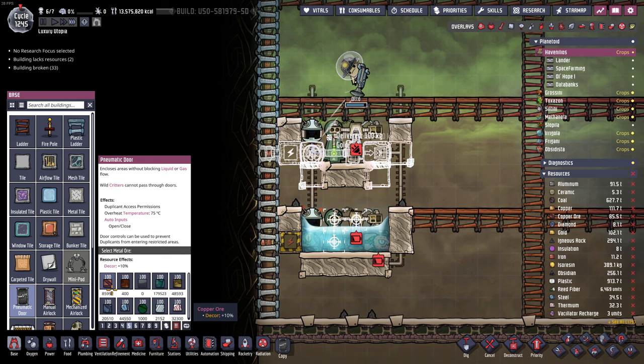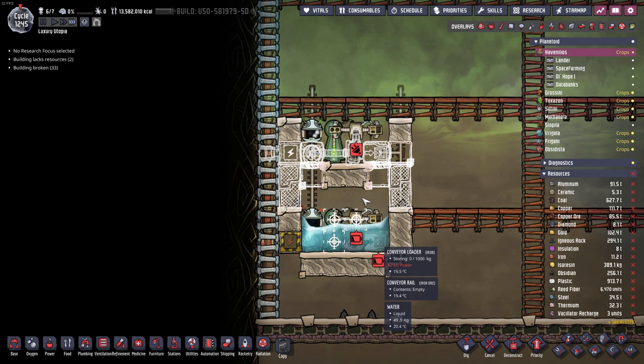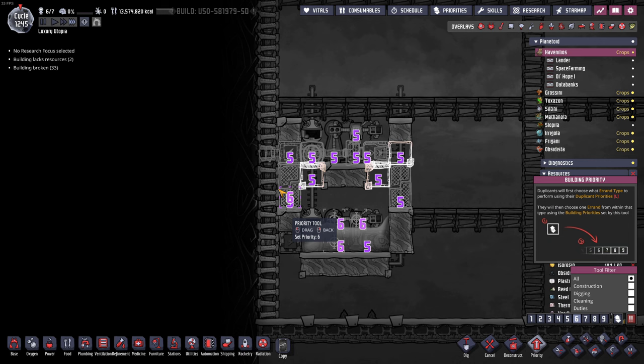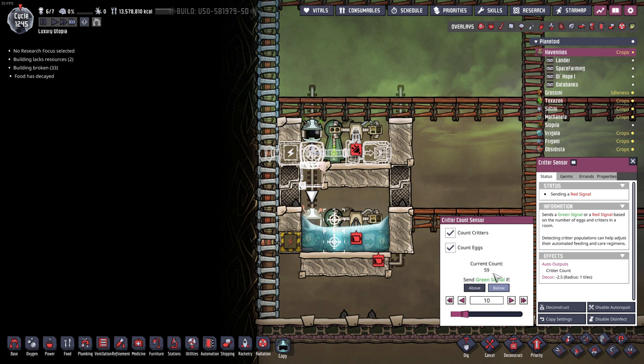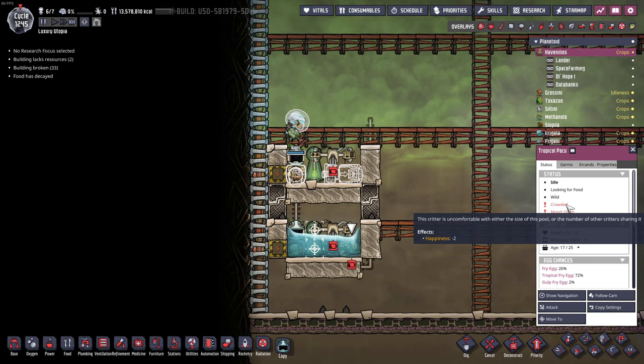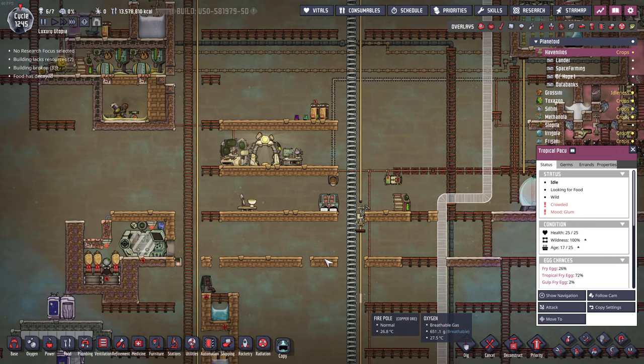Let's add some more granite tiles and then add the pneumatic doors, which should separate this room from the rest - we'll have a finalized room. Let's hurry up these move commands. We still have 59 and had 66 before, so now we have three. I think we have two move commands but sometimes they overlap, so we should get more. We have crowded happiness minus two, so we can put more fish in there.